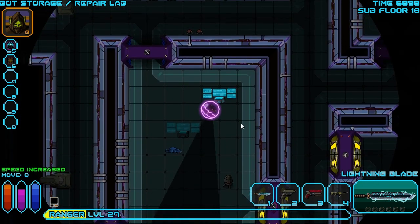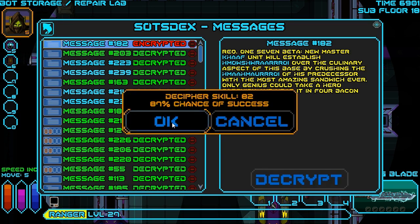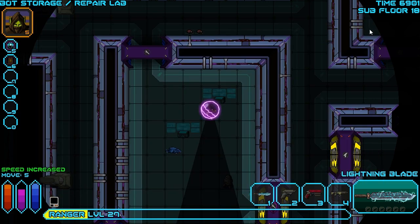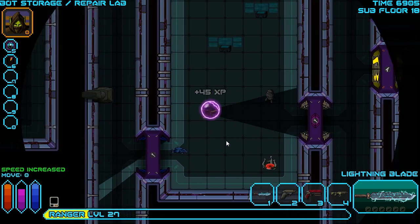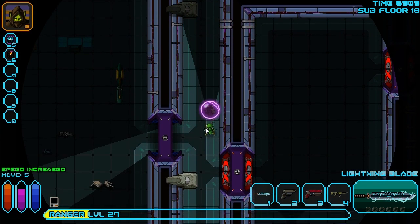Someone's shooting though - I don't like that. I don't know where they are either. I'll try and activate this computer console and then we'll go from there. This one is not completely decrypted. Requisitioner 1-7-Beta: new MasterChef unit will establish something over the culinary aspect of the base by crushing the memory of the predecessor with the most amazing sandwich ever. Only genius can take a hero saucewitch and wrap it in four bacon strips. So apparently bacon strips around a hero saucewitch makes a magnificent sandwich. We'll have to find out about that later if we can ever make bacon. Since we don't have a purifier, we can't turn our fat strips into bacon, which makes it a lot harder to succeed in that mission.